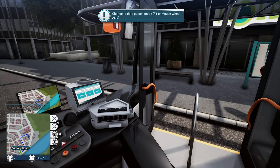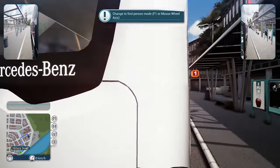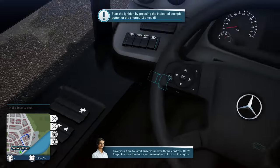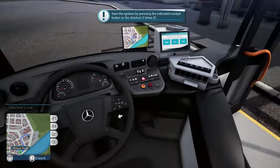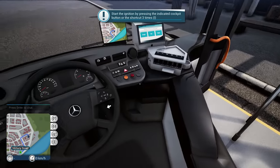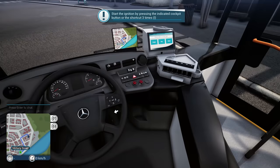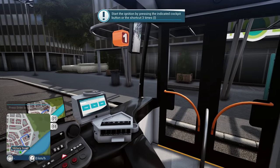We can switch to third person by pressing F1, and pressing F1 again goes back to first person. Take your time to familiarise yourself with the controls. Don't forget to close the doors and remember to turn on the lights. You can see it's very detailed — you can actually interact with all these buttons, which is very nice. We can use a shortcut to close the doors, but I'm going to use the button here for now. Numpad 1 and 2 also function those doors.